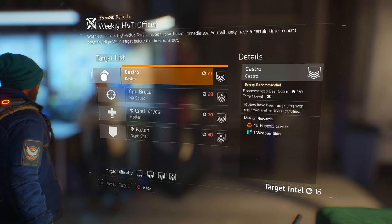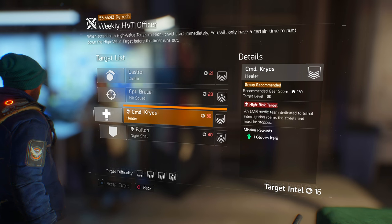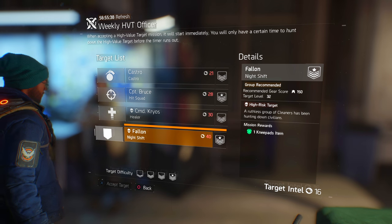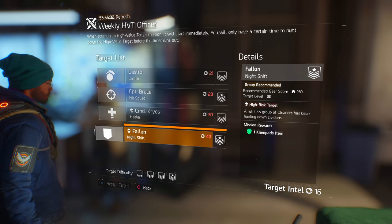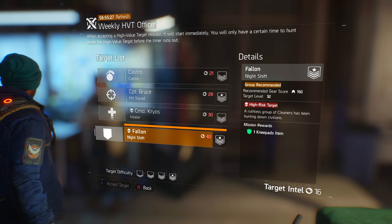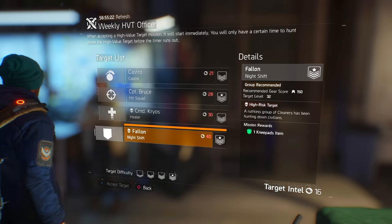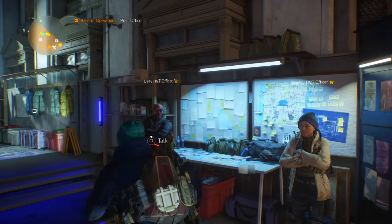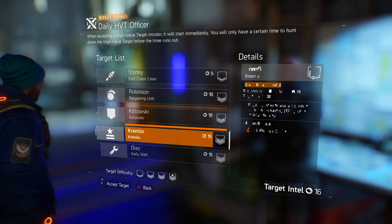Daily high-value targets will drop high-end gear, while the weekly targets will have a chance at dropping in-game level set gear. This is a great alternative way to gear up if you're not too keen on running challenge missions or the incursions, but pay attention to the minimum required gear score. It might say 150, but you're going to want to be in a full group that has at least some high-level players — we're talking 180, maybe even 190 and above. These weekly targets are level 32 and they hurt. I was able to handle most of the daily targets solo, but it would probably be safest to hit up matchmaking for a group if you're going to try the weekly targets.